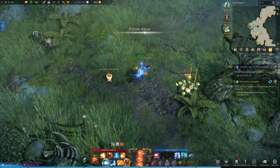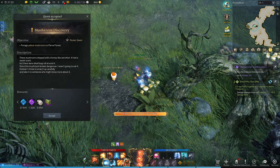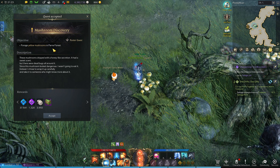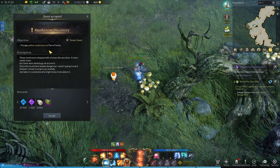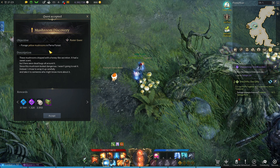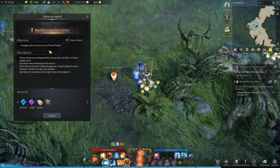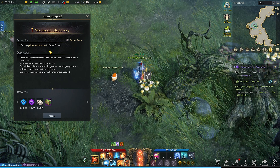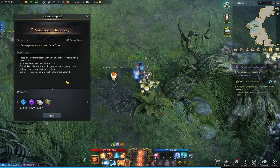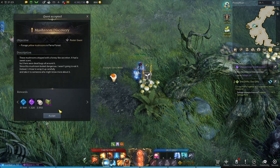Let's start this one off with a quest that I missed — a hidden quest. Never seen a mushroom like this before. Mushroom delivery, or yellow mushrooms in the Paranath Forest. These mushrooms dripped with a honey-like secretion. It had a sweet scent, but there were dead bugs all around it. Since this mushroom looked dangerous, I wasn't going to eat it. Instead, I chose to wrap it up carefully and take it to someone who might know more about it.